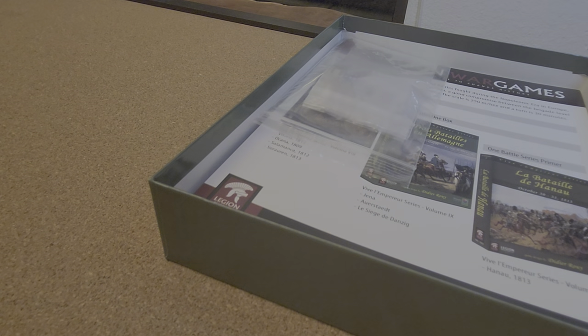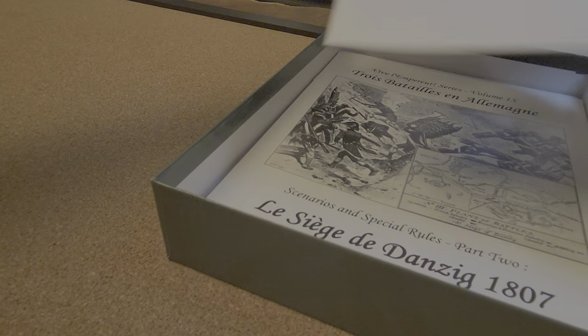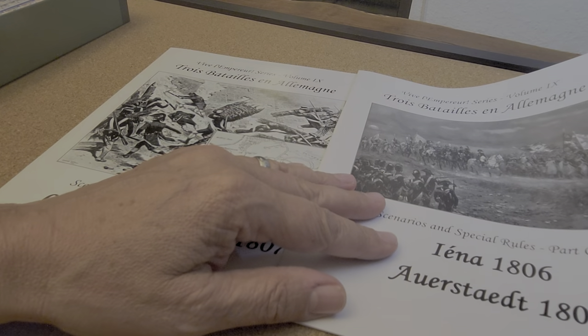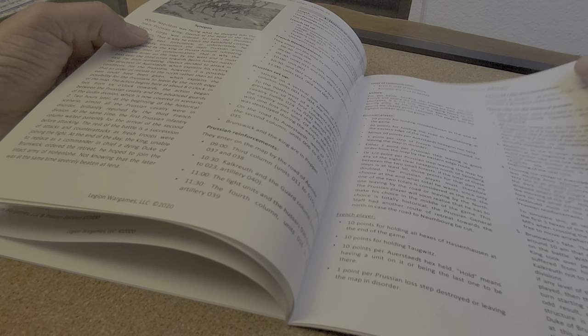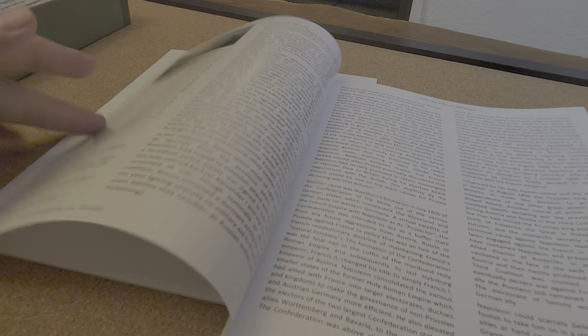I may not go through every map and every counter sheet in here because this feels pretty weighty, but once again we've got baggies, advertising material, standard and advanced rules, and then we're getting into the more substantial content: one rulebook for 1806, scenarios and special rules. I'm very interested in these battles being covered at a tactical level in a system I can currently manage, so I'm glad to see the 1806 campaign get some love.